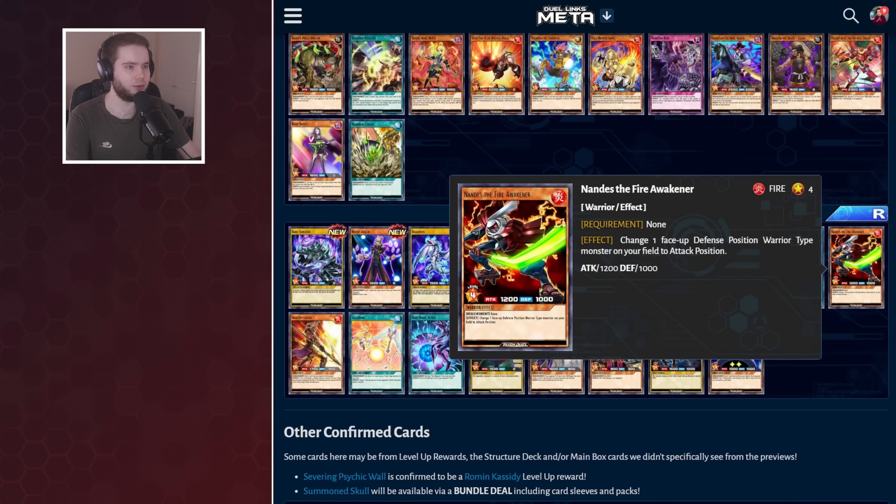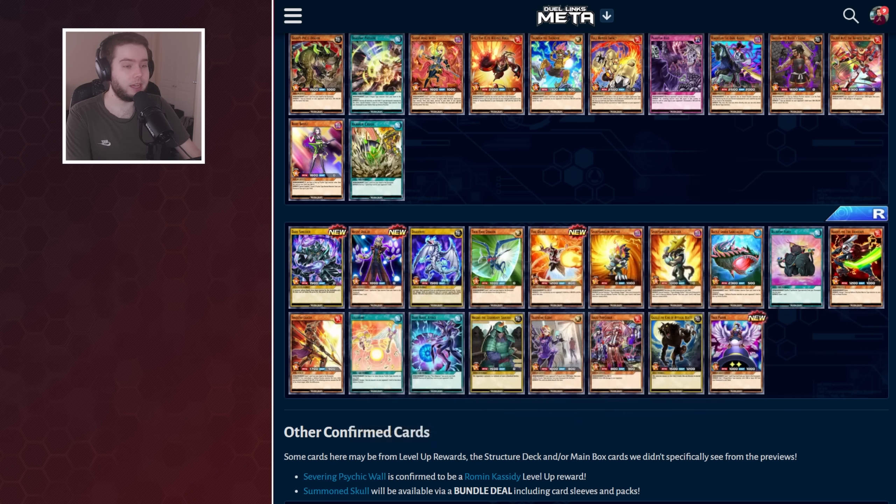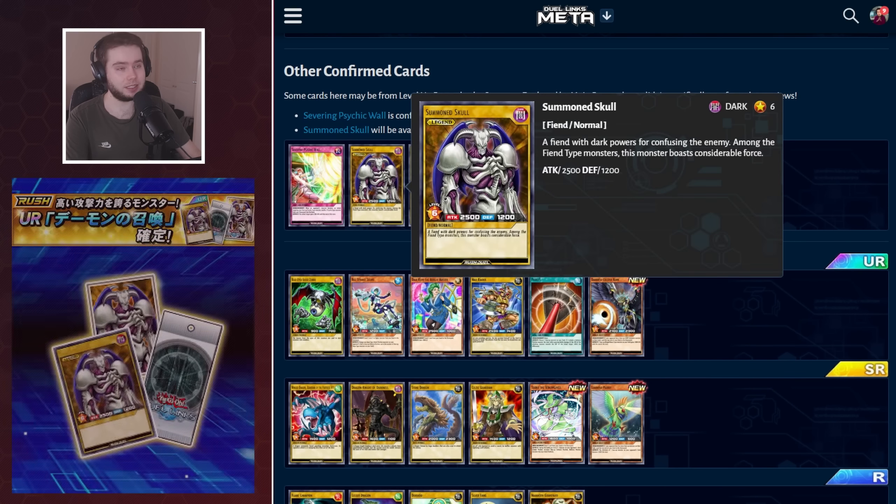We've got Nandes, who is in Crossed All. We've got Innocent Lancer, who can give himself Piercing, which I think is good given that Pierce is an Ultra Rare and might be in the box. And yeah, a Moves Performer, Gazelle, some decent 1500 Tampa Monsters. We also got a bundle deal for Summon Skull as a Legend, which is pretty cool — I'm down with that.